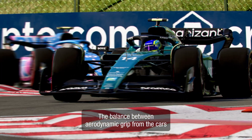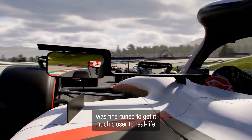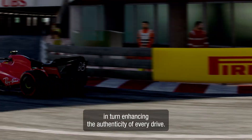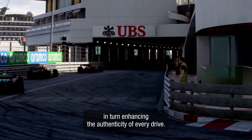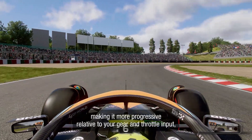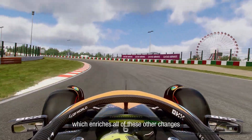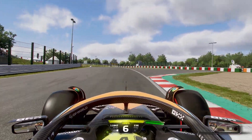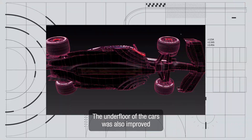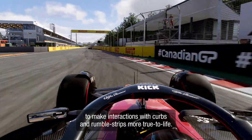The balance between aerodynamic grip from the cars and mechanical grip from the tyres was fine-tuned to get it much closer to real life, in turn enhancing the authenticity of every drive. The way the engine delivers torque has been refined, making it more progressive relative to your gear and throttle input, which enriches all of these other changes to make throttle response more realistic. The underfloor of the cars was also improved to make interactions with kerbs and rumble strips more true to life.